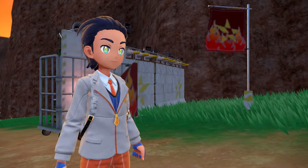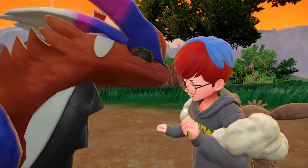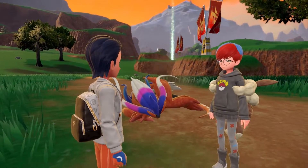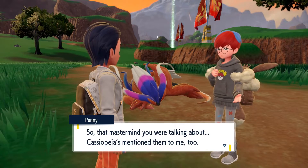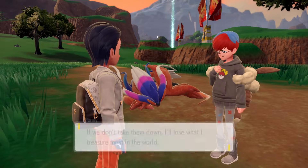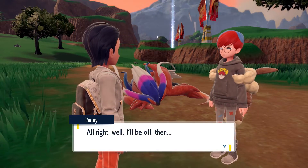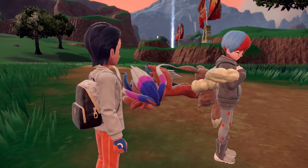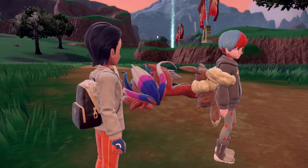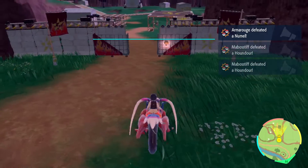Hey there YOLO - that sounded like a pretty serious phone call. What's up, Penny? Guess who's out again! I wasn't talking to you. So that mastermind you were talking about - Cassiopeia has mentioned them to me too. Team Star's founder, the person who's caused all kinds of misery at the academy. If you don't take them down, I'll lose what I treasure most in the world. You lose your treasure? No, I just... that's right, you need your reward - here, take it before I forget. Peace out Penny - stay safe out there. And YOLO, don't lose to those guys. All right Penny, we're gonna win this. GG. Starfall.